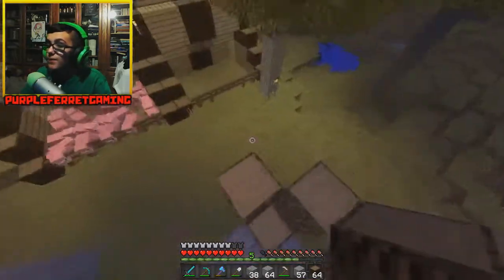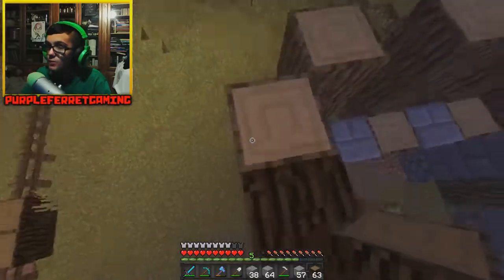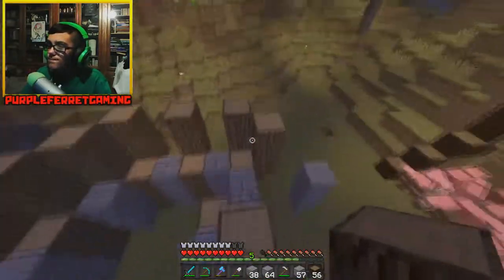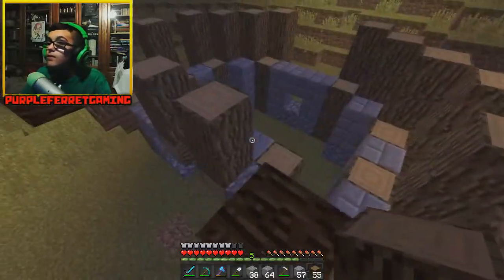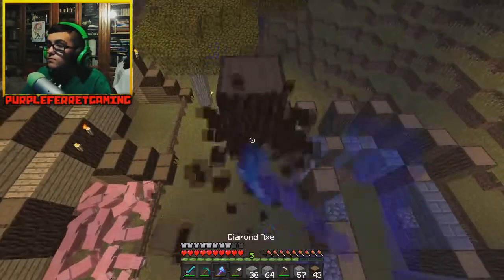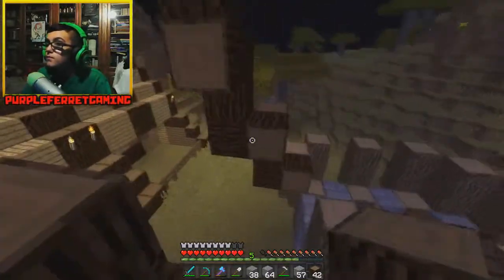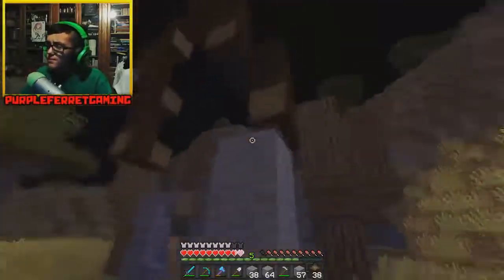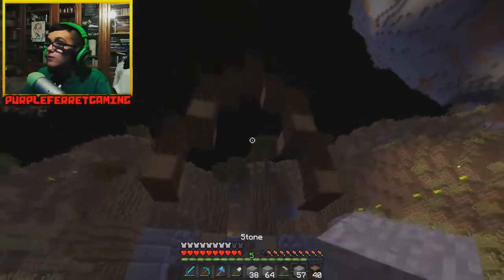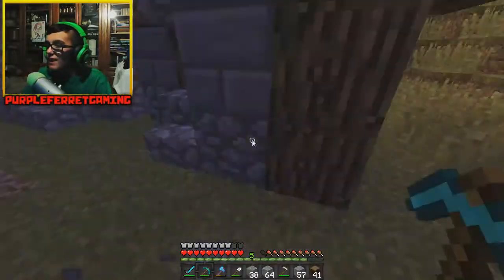Unfortunately we ran out of oak wood logs, so we're going to use spruce wood for our roofs — gonna go like so, and do the same thing on the other side. All right, so we have our roof laid out. Not too sure how I like it actually, but we're just going to hope for the best and wing it.